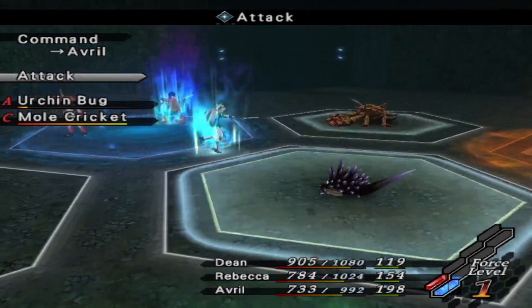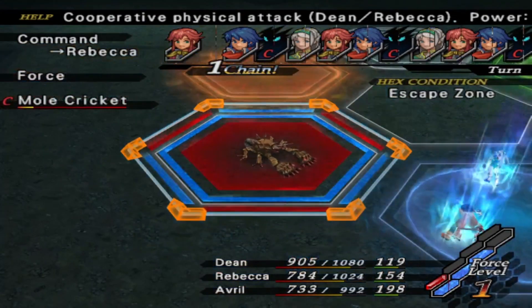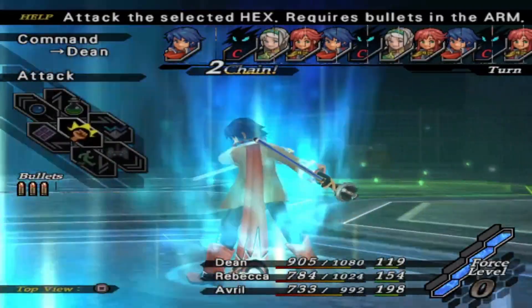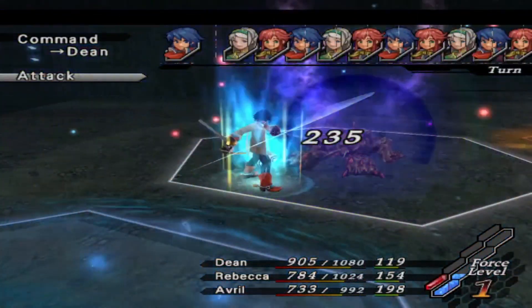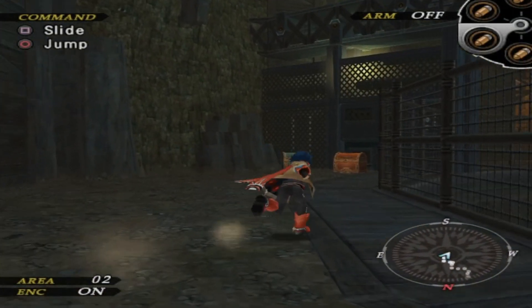Avril, kill this urchin bug, and get another Trigger Rondo. I'm literally never skipping these animations, they're too good. You know, it reminds me a lot of the link art that Luger and Alvin do — Bullet Fiesta, I think it's called. That's what Trigger Rondo reminds me of.